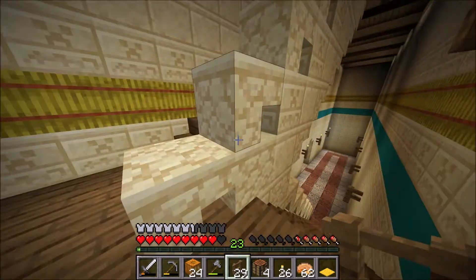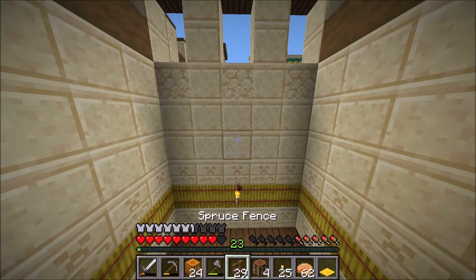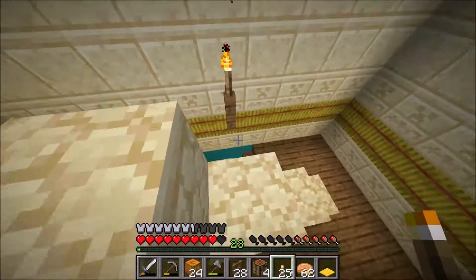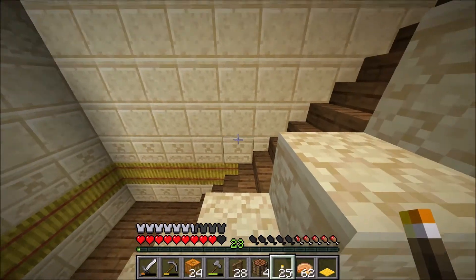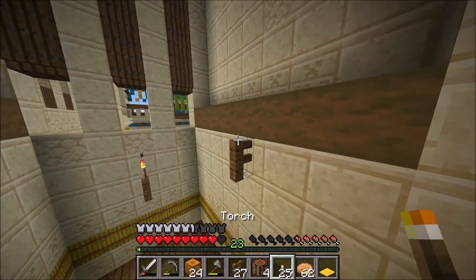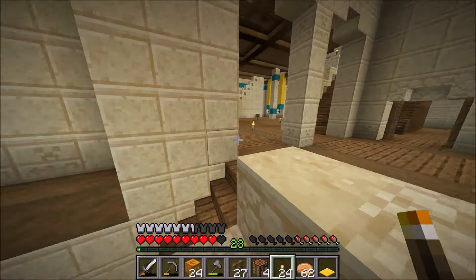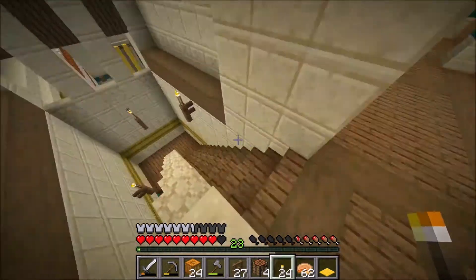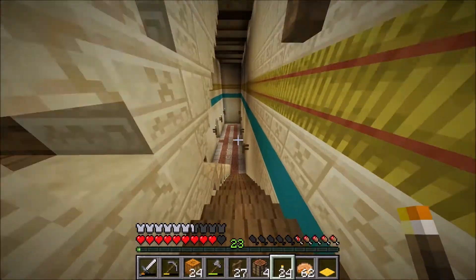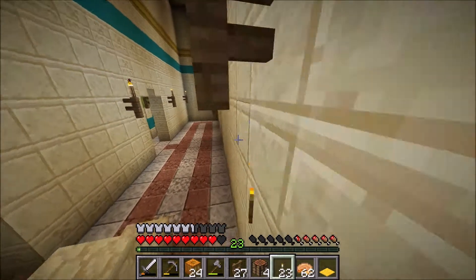One, two, three, four, five. Then we'll put one there. There. Perfect. Up here we're going to have to think of something else, but this is going to work for the stairs I think. There you go — I put the torches like this.